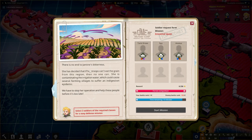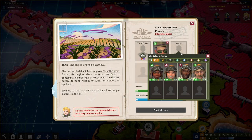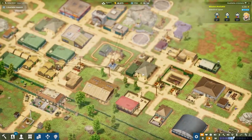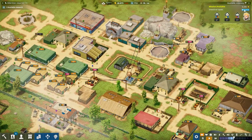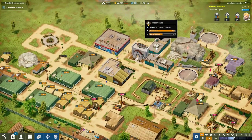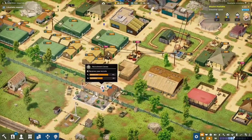We'll specialize in artillery and there's another mission - this looks like one of the final ones. There's no end to their bitterness - she's decided that if her troops can't eat the grain from the region then no one can. She's contaminating the irrigation water which could cause several villages to suffer indigestion. We've got spies and all the aviators - 108 in aviation, pretty good. But the tank drivers are a bit sleepy, so we've got 13 minutes until we have to send that.